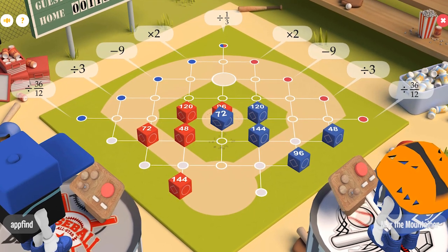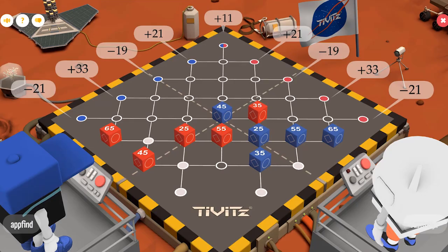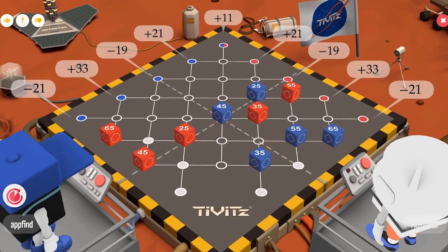The object of the game is simple. Move your TIVET across the board in order to reach your goals. Each TIVET has its own number, which must be multiplied, divided, or more in order to get your score. This strategy comes into play when planning out where to send your TIVETS in order to get the highest score possible.